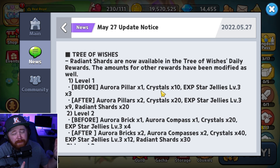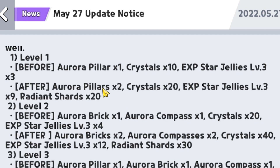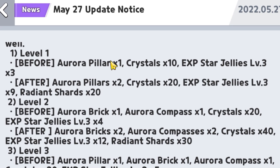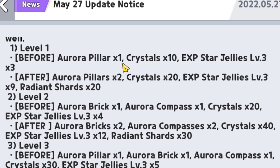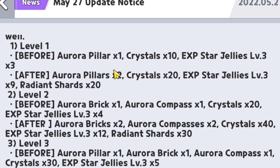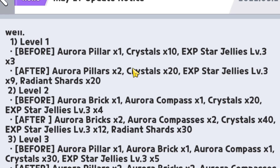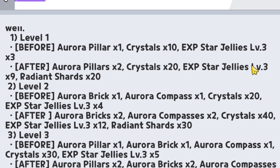They're also doubling the rewards from the daily Tree of Wishes chest. Previously on the level 1 chest after completing 10 Tree of Wishes, you'd get one aurora piece, 10 crystals, and three level 3 experience star jellies. Now they've pretty much doubled it — you get two aurora pieces, 20 crystals, nine level 3 experience star jellies, plus 20 Radiant Shards. This makes the Tree of Wishes daily chest that much more valuable, and you should absolutely be completing them as much as possible.